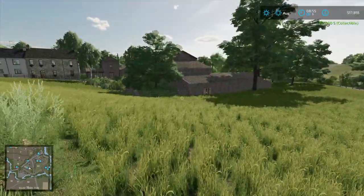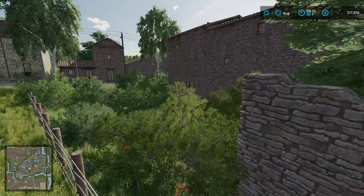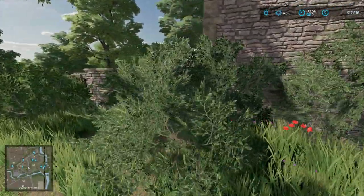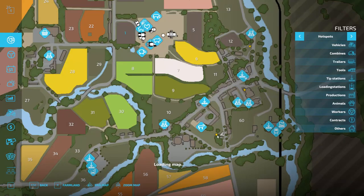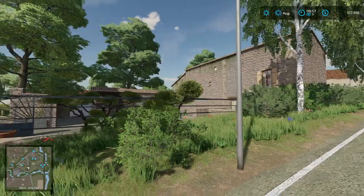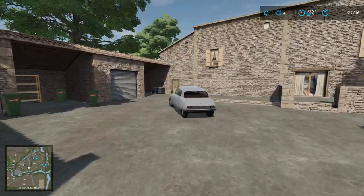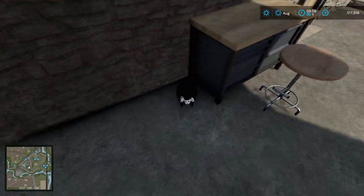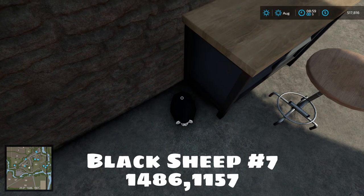The next one isn't far from the horse farm — just walk south and east to a nearby structure. It's just outside of the horse property. You'll find a really cool-looking residence. Walk in through the gate, you'll see a white car and some trash cans, and right there you'll find sheep number seven at coordinates 14 86, 11 57. Grab him up and we are almost done!